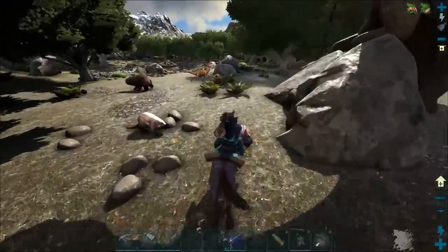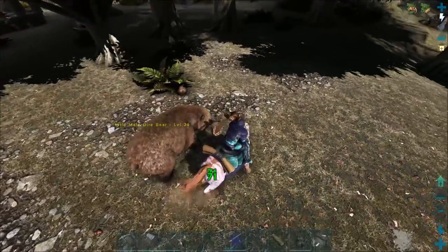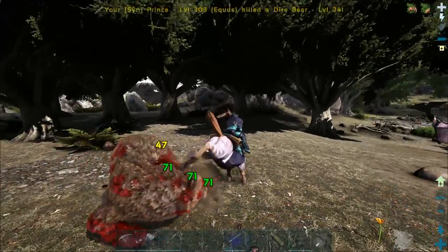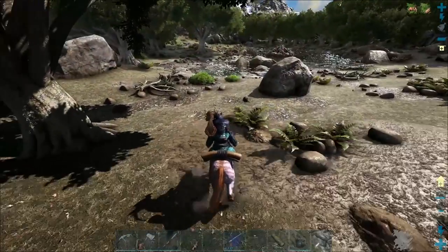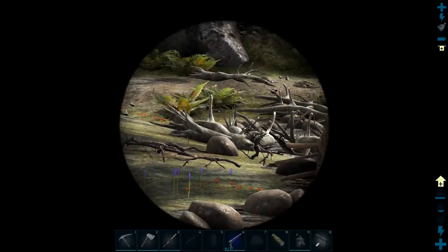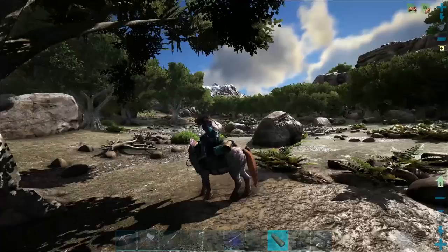There's a bear right there - we don't need a saddle, that didn't exist. We gotta fight this bear. Let's knock him out - there we go, he's dead. While we're around this spot I might hit up all of these beaver dams and collect as much cementing paste as I can.